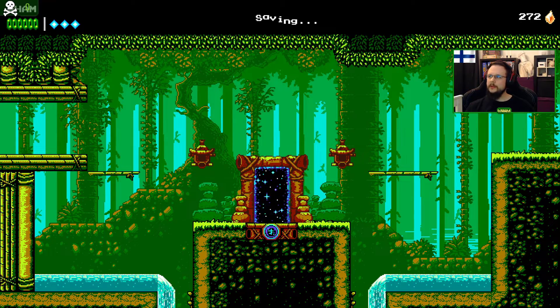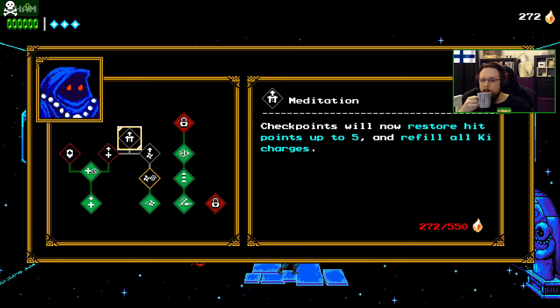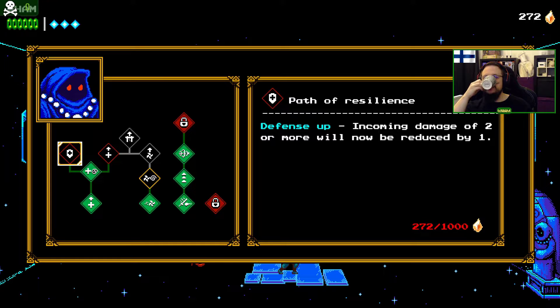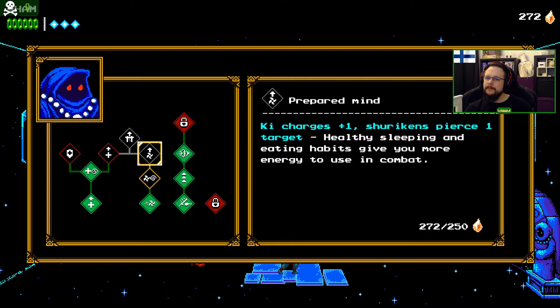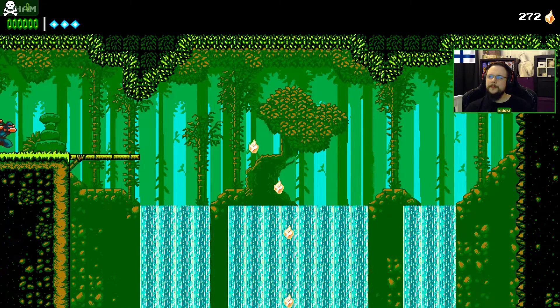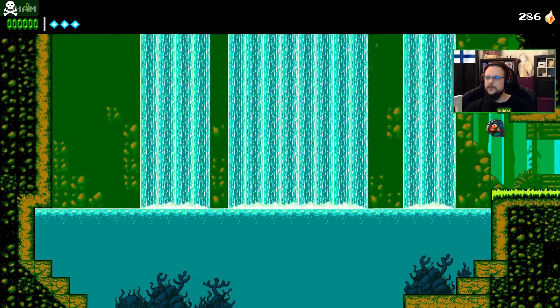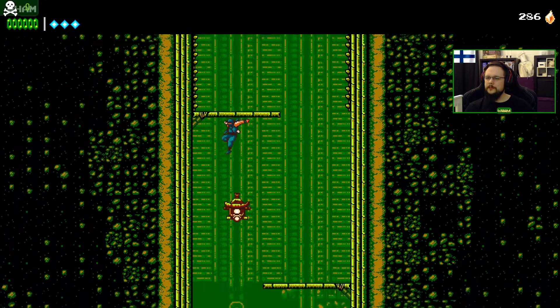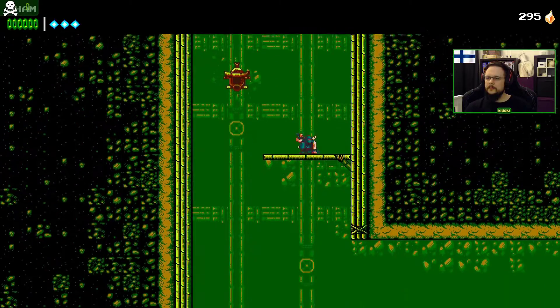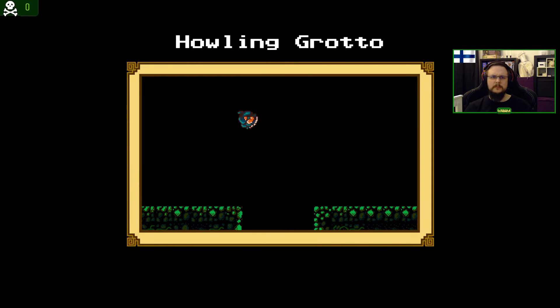I think it's boss time already — holy shit, these levels are super short. How many are there? I'm gonna store up to a thousand and get that left side upgrade, I think, because less incoming damage is good. I was expecting a boss but I see no boss here. The music stopped. Okay, this looks like a boss — are we sure? Why was there no boss?